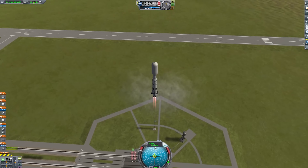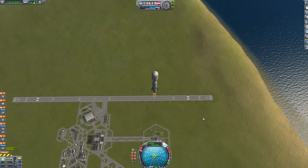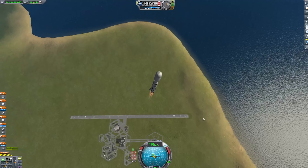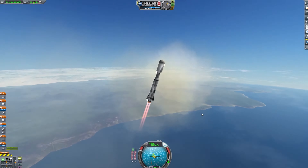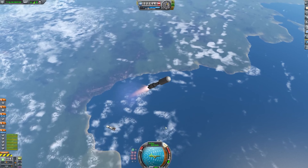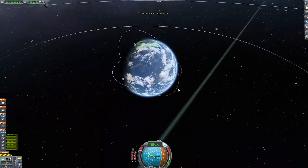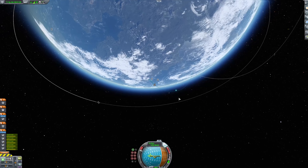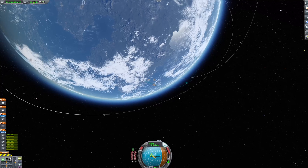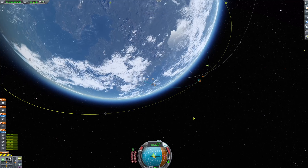Let's get this thing up into the air. I'll turn on SAS. I usually wait for the rocket to get a little bit of speed before doing any gravity turns. Alright, that should be plenty — we'll just nice and easy start making that turn. As we drop off the first stage, we'll begin the second stage.